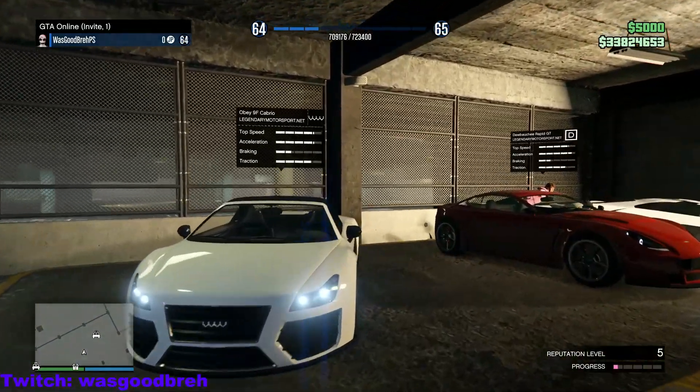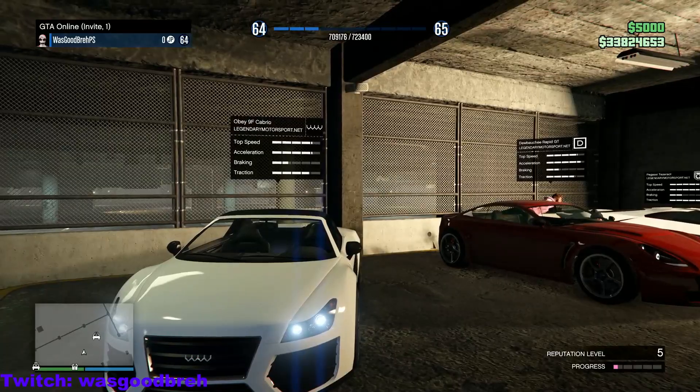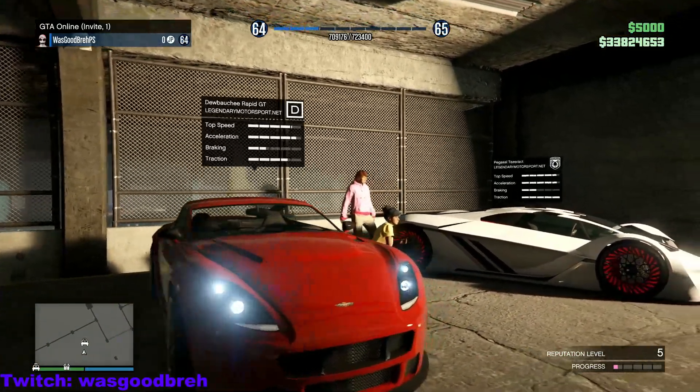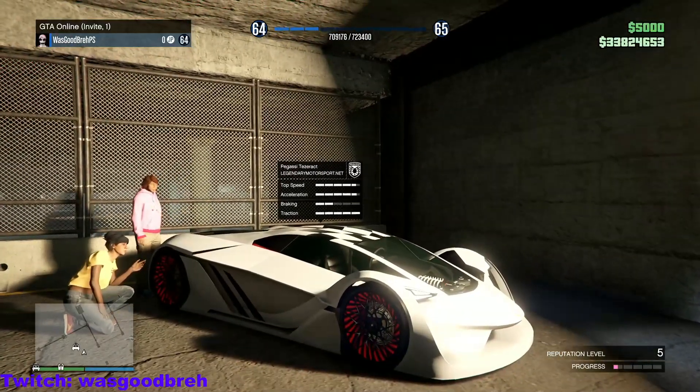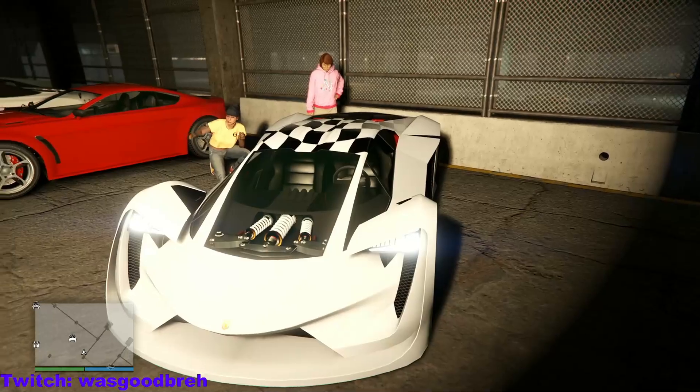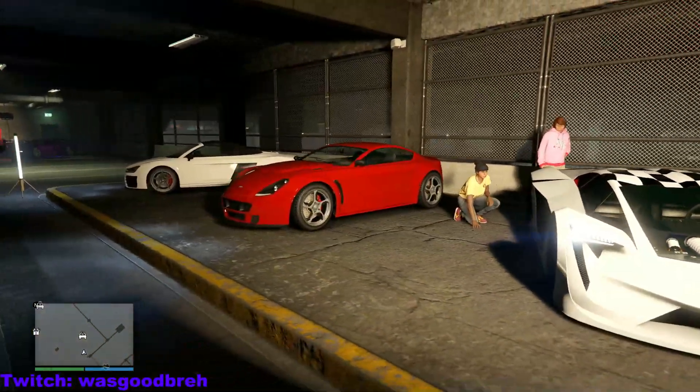The cars you can test drive this week are the Obey 9F Cabrio, the Dewbauchee Rapid GT, and the Pegassi Torero. Nice — there's a good chance one of these cars is on sale.